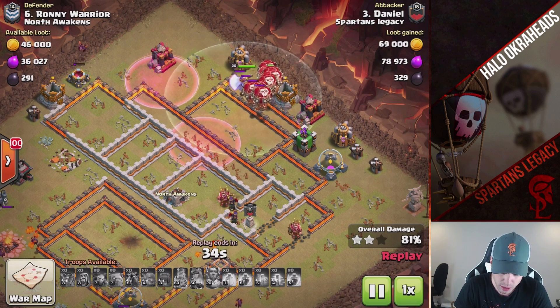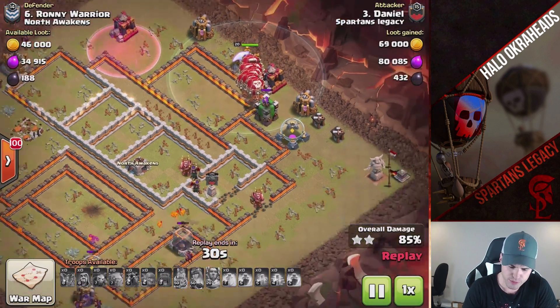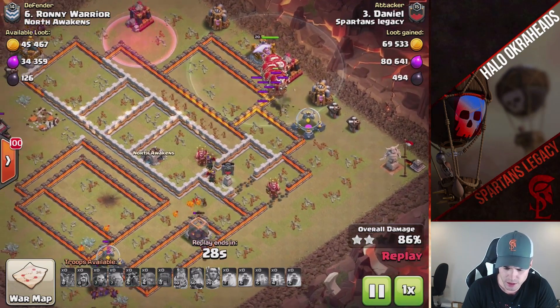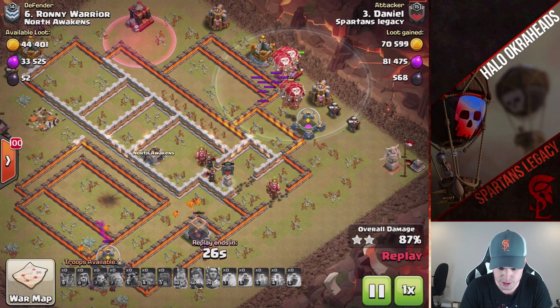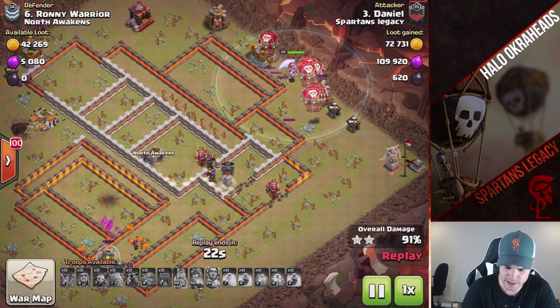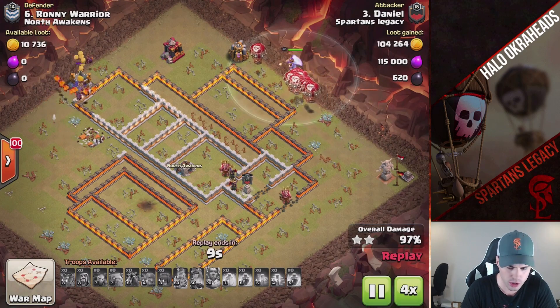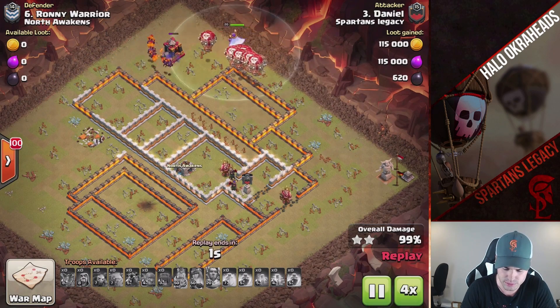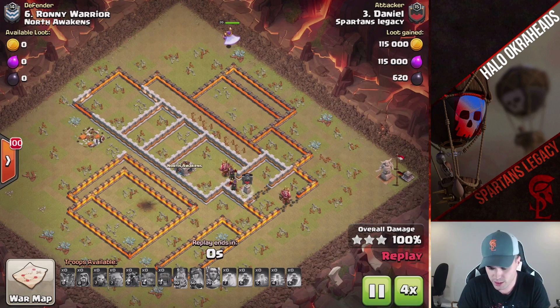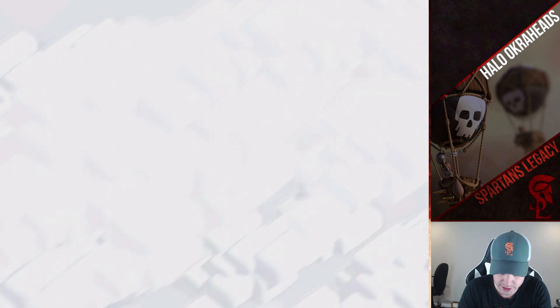He doesn't bring much — just a golem, the ram, another golem or Valkyries, heroes, a couple of wizards, maybe a baby dragon to funnel, and then he just Lalo's the back end. I actually like this a lot. I'm going to try it for Town Hall 10 and we'll call it the Go-Ram-La-Lo. Beautiful — I should screenshot that army comp. Well, I have the video so I don't really need to.